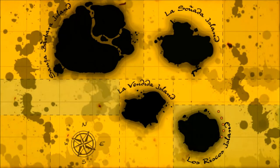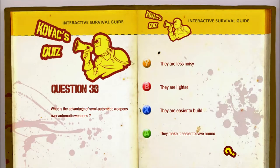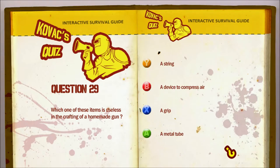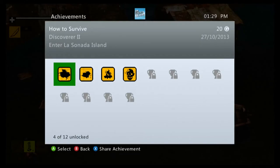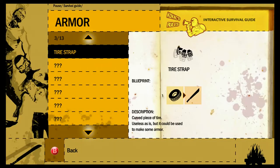So far it looks like there's only four islands in the game. Loading screen questions: what's the advantage of semi-automatic weapons over automatic? They're lighter and faster. Which of these items is useless in crafting a homemade gun? String maybe — I didn't quite answer that one, but I'm sure it'll pop up on the next loading screen. Didn't do very well there but never mind.